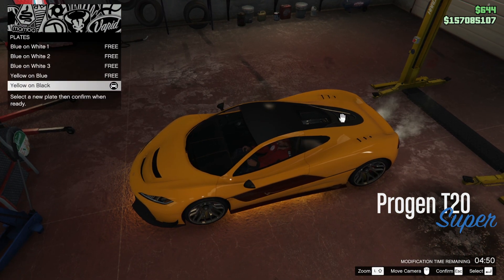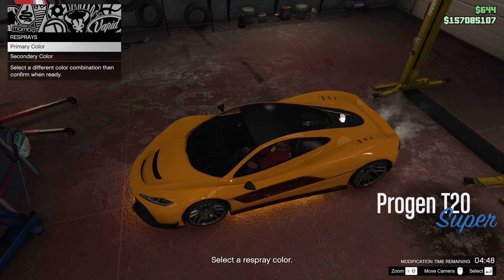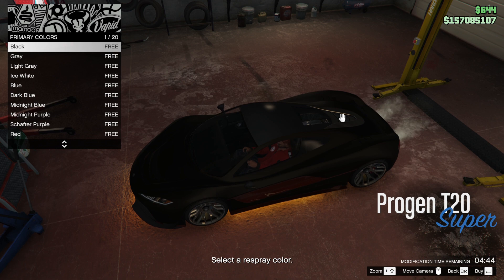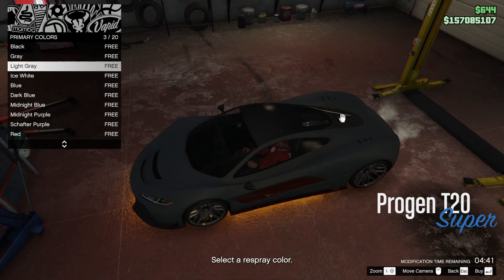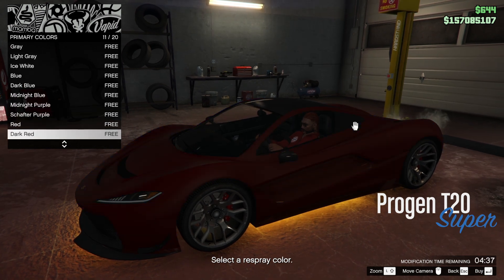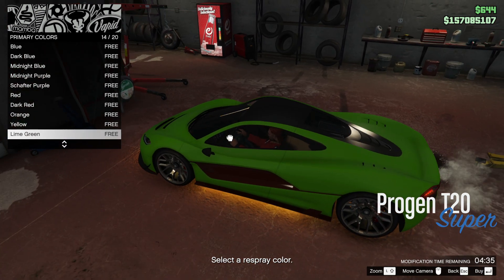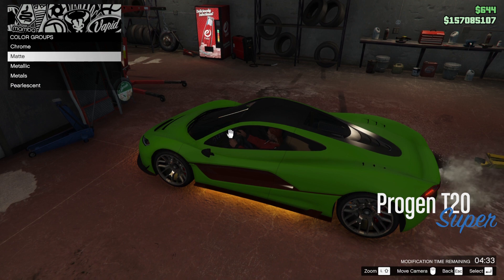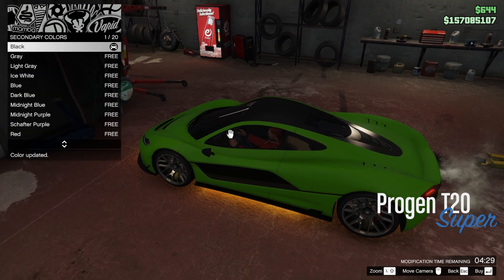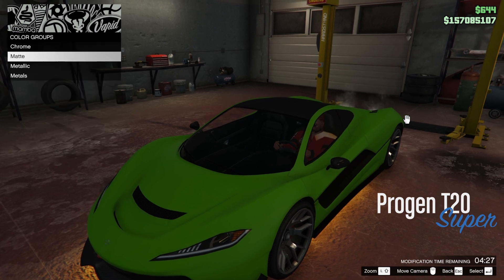But you can respray it in some mighty fine colours. Obviously we're going to do a matte black kind of look. I used to do it matte black all the time because I thought that would hide it from people and it wouldn't get me killed. But they still kill you anyway, so it makes zero difference. I think a lime green looks superb. We're also going to go for a matte black on the secondary — and that really, really pops.